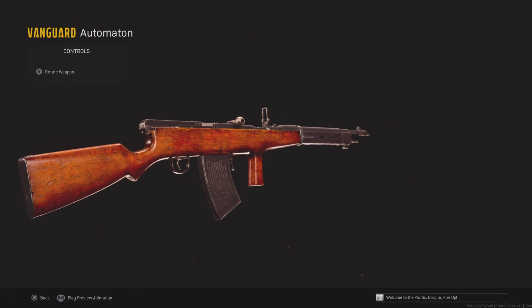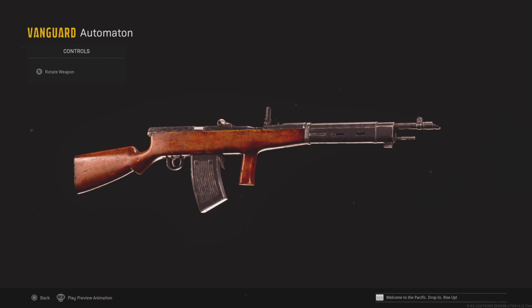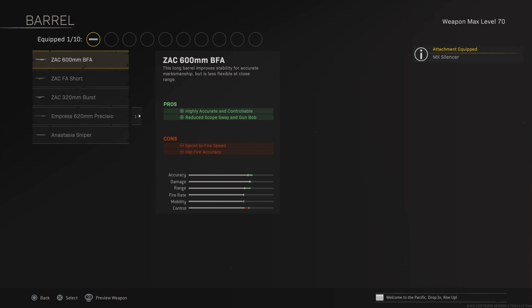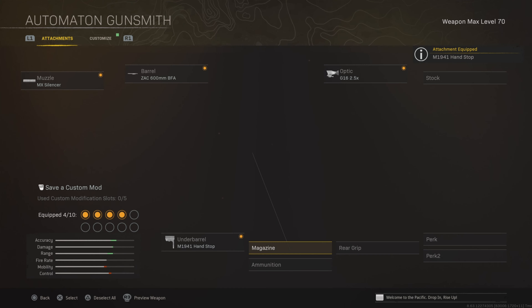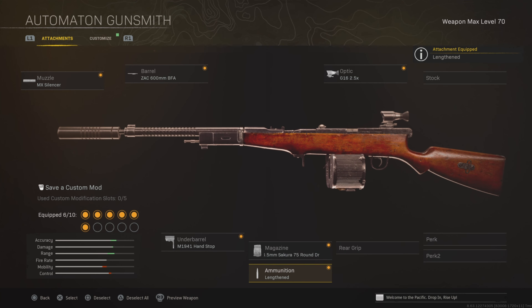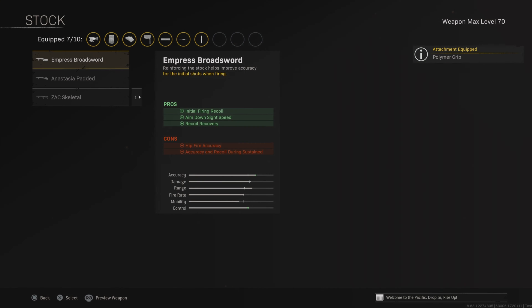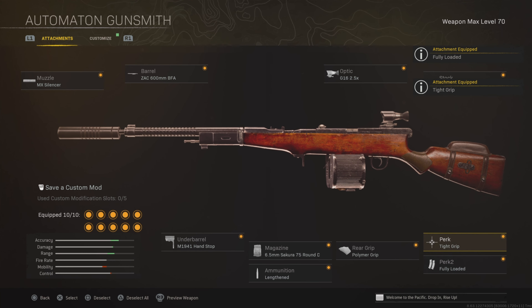The Automaton is next — statistically one of the best ARs, with the best time to kill at range, 75 bullets in a magazine, and very low recoil. MX Silencer and the BFA barrel both increase accuracy and range. 2.5x optic as usual. Handstop underbarrel, and then the 75-round magazine — a ridiculous amount of bullets that lets you wipe out a whole squad. Lengthened ammo type, polymer grip, padded stock for accuracy, tight grip for accuracy, and fully loaded.